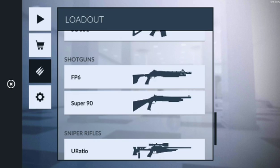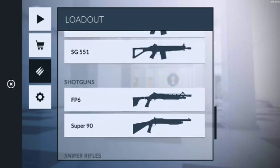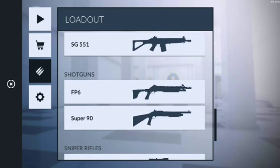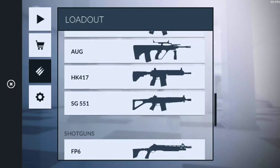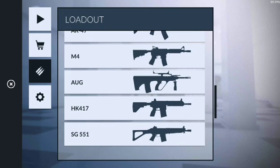The Super 90 has a higher fire rate but the damage is on the lower side, so you need to choose wisely. If you want higher fire rate, go with Super 90; if you want higher power, go with FP6 at a lower firing rate. The best gun in the game is the SG551 — it's a monster. Almost everyone uses it because it has the best damage, the lowest recoil in the game, and the firing rate is also really good.